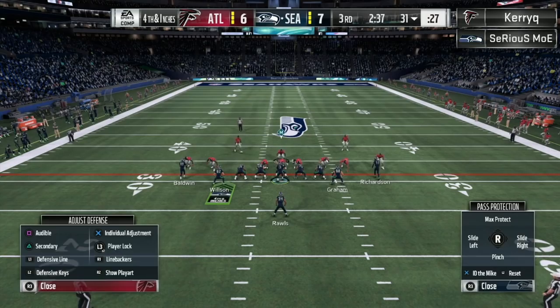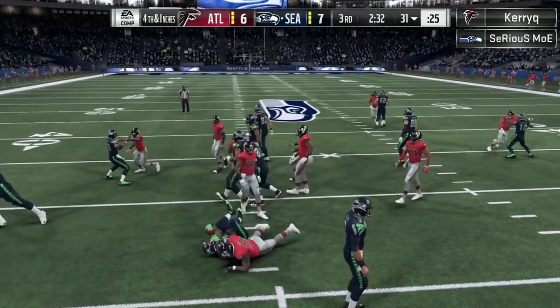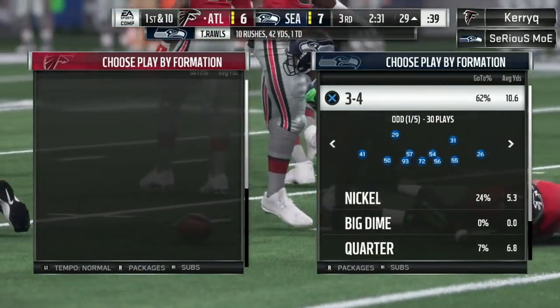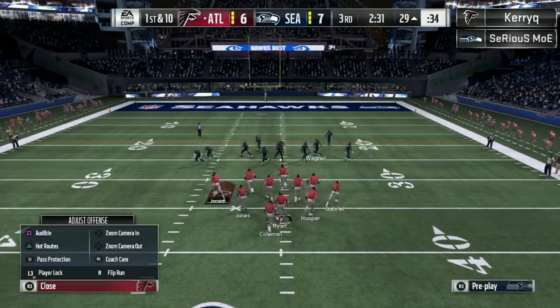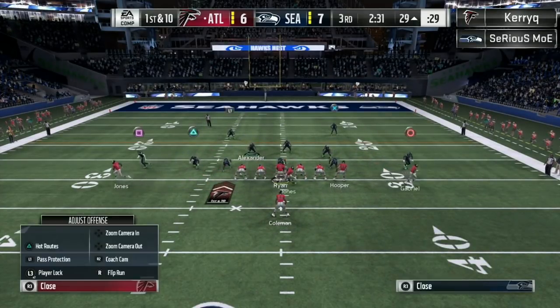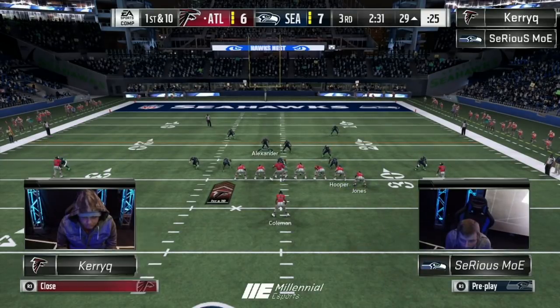Fourth and inches here for Moe. Wham — blow up! Great block shed there. You cannot run the wham versus the creator. It's hard to do. I know it works versus everybody, but it has to click. If anybody's got wham D, I'm pretty sure he does. He knows what stops his wham, he's going to put that right back on his field.